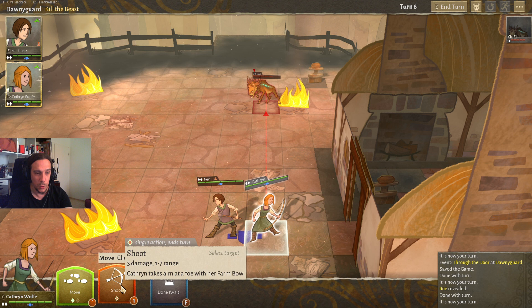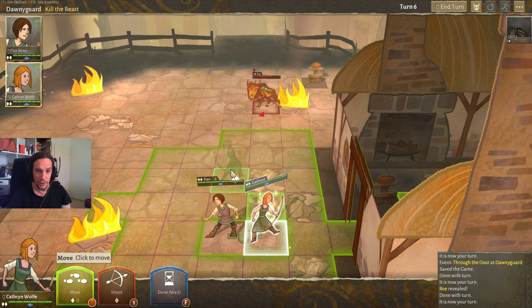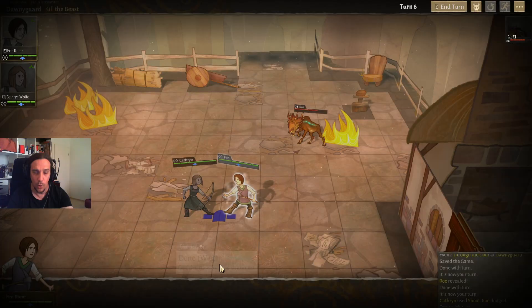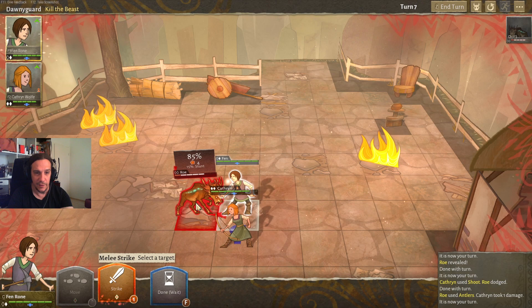We're going to shoot with Catherine. Here we see 'single action ends turn' — there are actions which by default end your turn. So if we want to move Catherine this turn and shoot with her we have to move her before she shoots. The enemy dodged, so we're going to move Fen and wall up again. As you can see the walling saved us from some damage and now we can get in and attack.